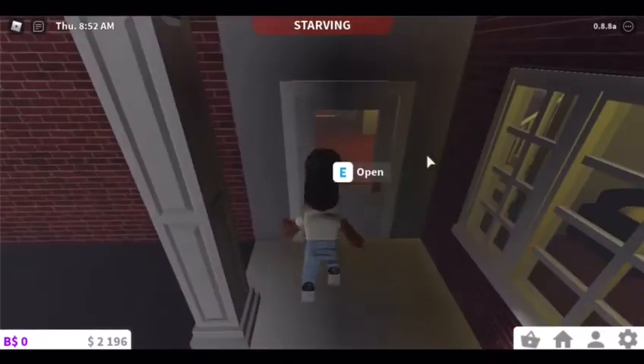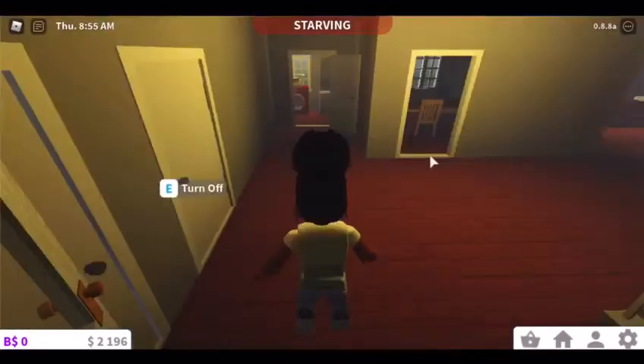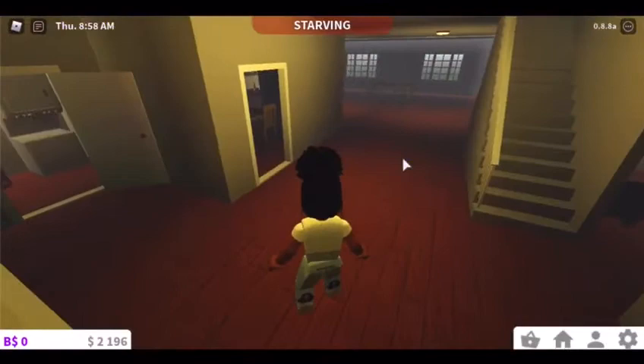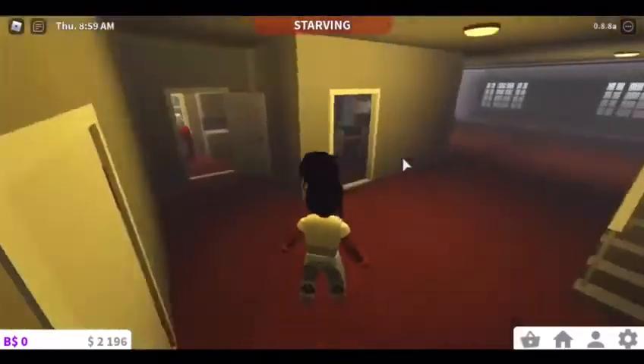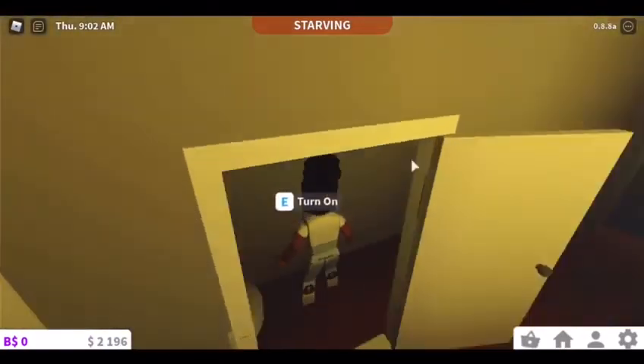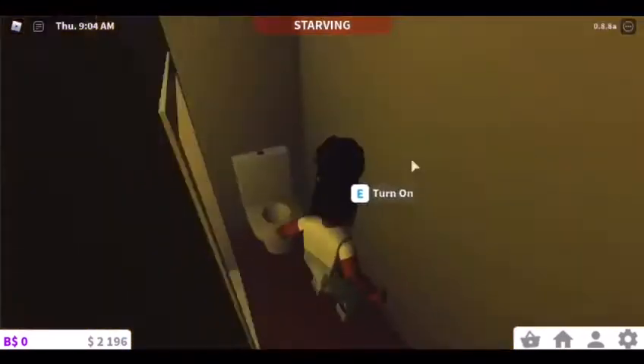And over here is the entry. Here's the entry — let's open the door. Here's the hallway, you go in here, you open it, and it is a bathroom with a toilet — a working toilet.